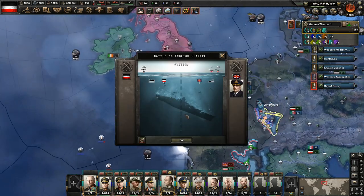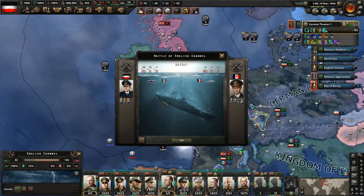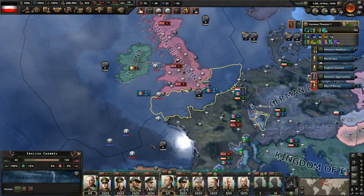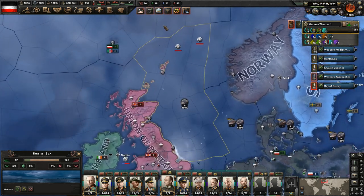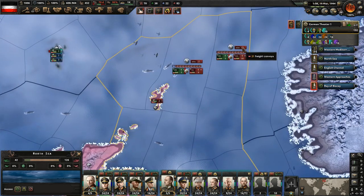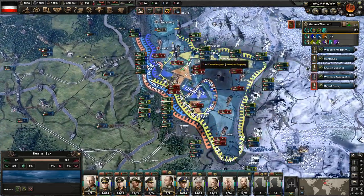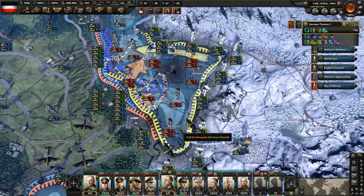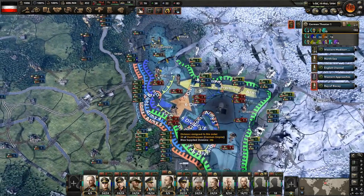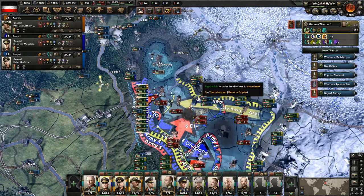Sunk two submarines there, three British destroyers here. Looks like the Italians are losing submarines. We got more convoys sunk - those are troop convoys. Now it's going to be much easier to push forward here. Though there's still a lot of troops and still the level 10 forts - but it should be easier. So let's see if we can't get some wins now.